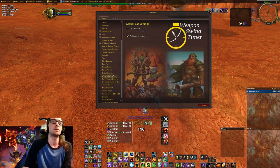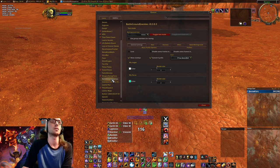Weapon Swing Timer — I don't really use it; I don't actually look at it. Maybe when I have a two-hander and I'm PvPing I might glance down at it. Battleground Enemy Targets — that's for PvP.